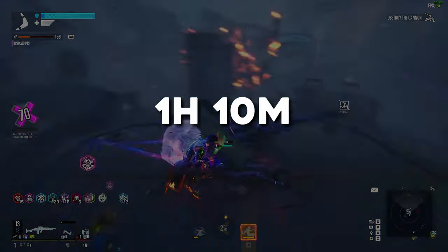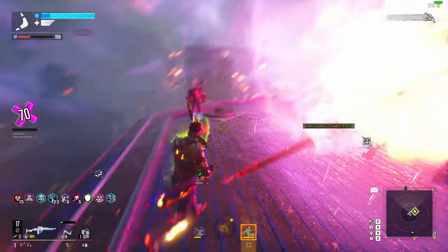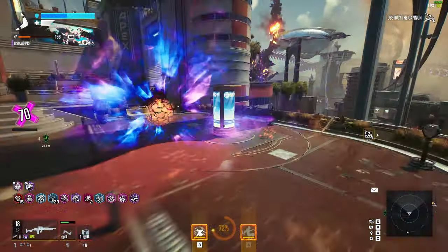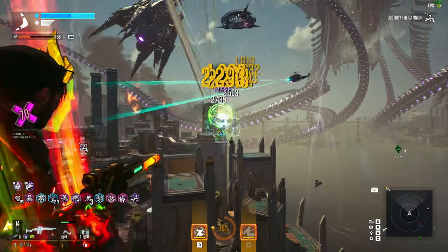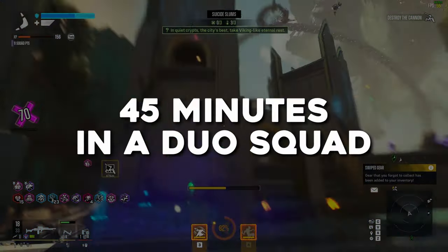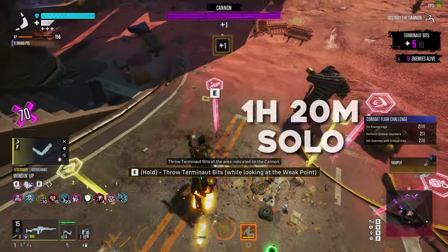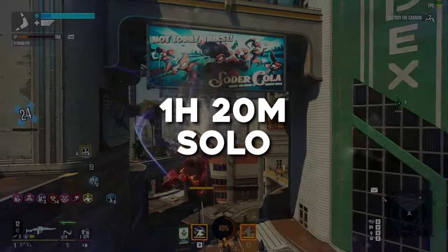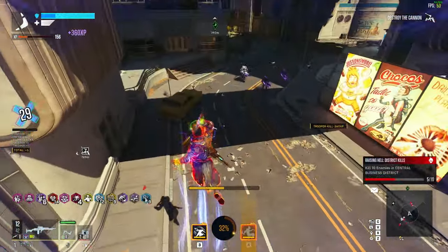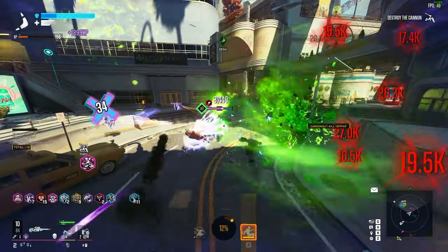Some completion times were an hour and 10 minutes, some were an hour and 20. Two community members, Green and Psych, ran this in a duo squad since they have working multiplayer and I don't. When they joined each other, they completed all 5 tiers together in about 45 minutes and had time to farm the max tier a couple of extra times for 8,000 Prometheum each. Solo, they said it was about an hour and 20 minutes — almost double the time. So if you don't have a lot of friends to run with, this is not the greatest option. But in a group, you could potentially complete all 5 tiers in that 30-minute window.